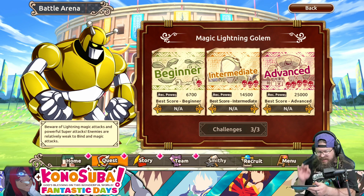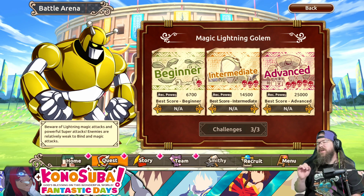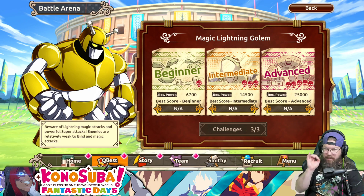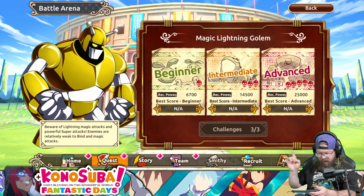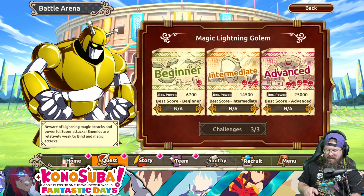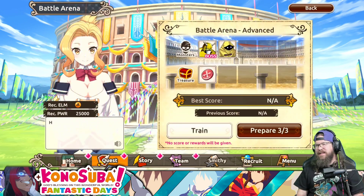Beware of lightning magic attacks and powerful super attacks. So defense is paramount on this one. Paramount. Enemies are relatively weak to bind and magic attacks. Magic once again. So, let's build a team.